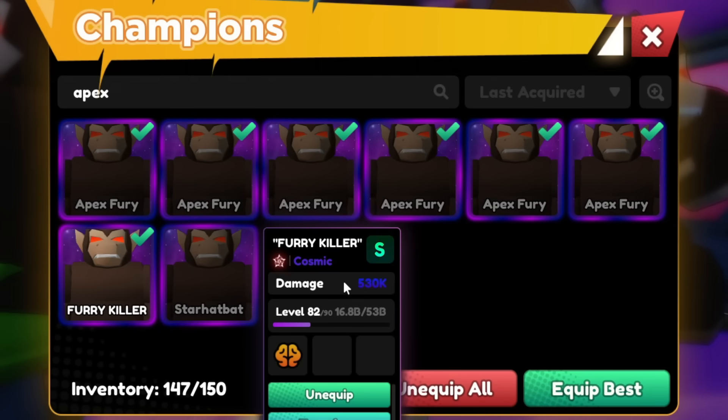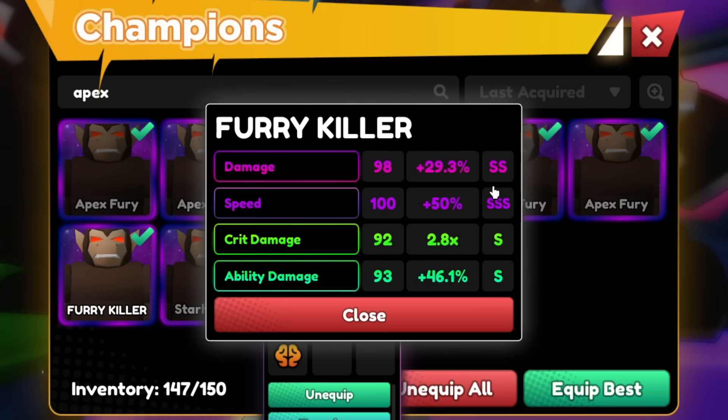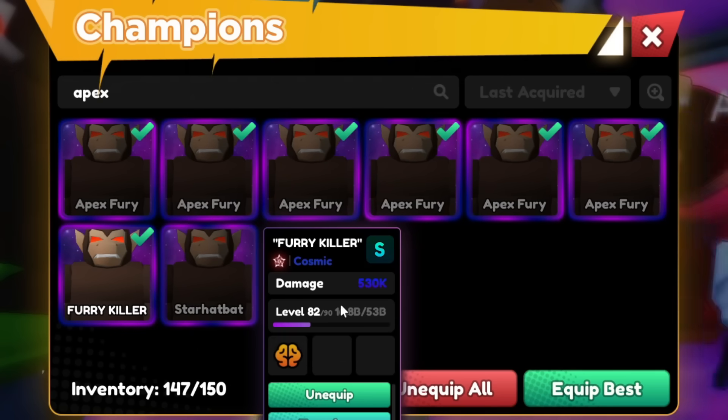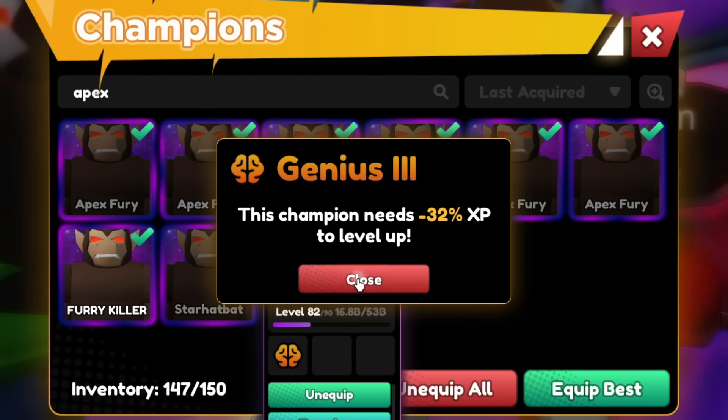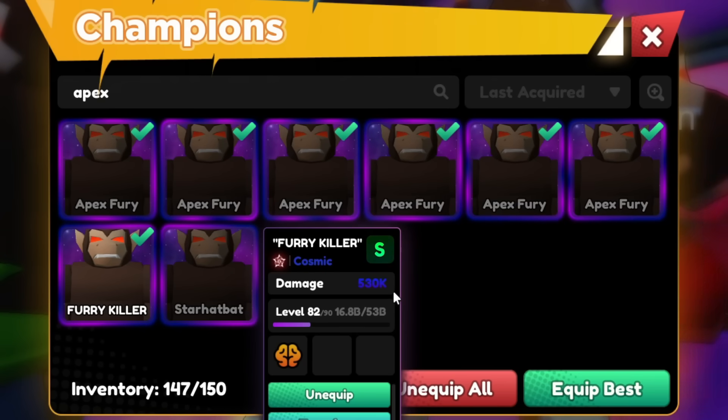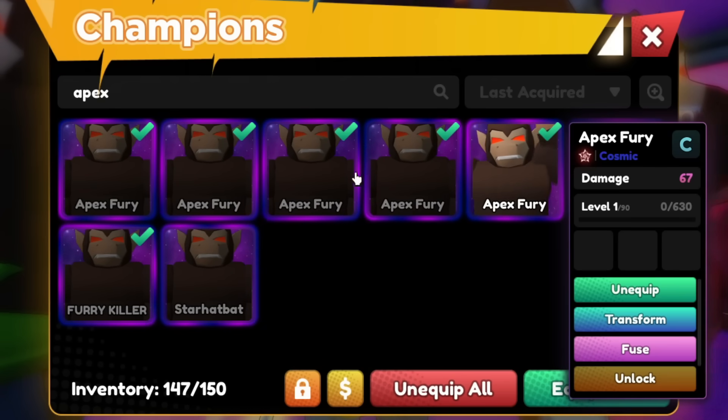This is my original one — remember, it's called Furry Killer. Quadra S-talent — SS, SSS. We got S-talent, Ability Damage S-talent. Plus he also has Genius 3. I don't know if I'm gonna level him up for the video because this video is more about hatching Cosmics, so maybe I've pulled a bunch of Apex Furies.